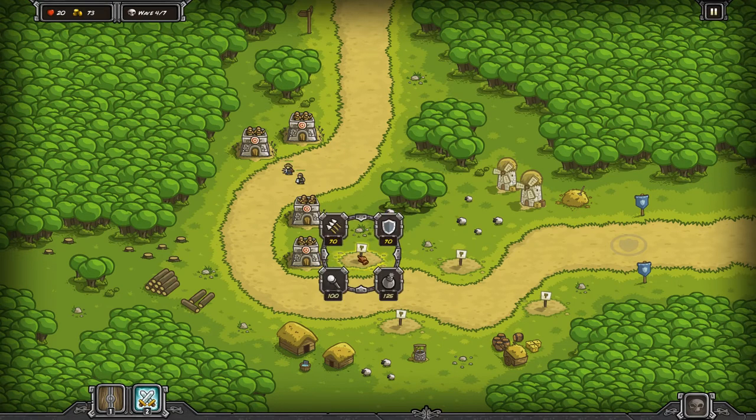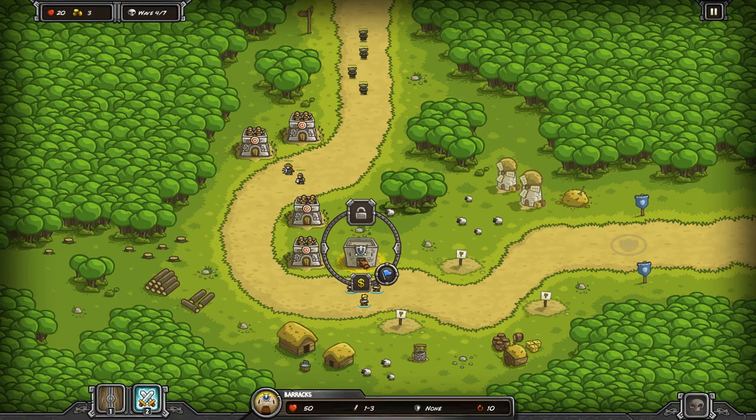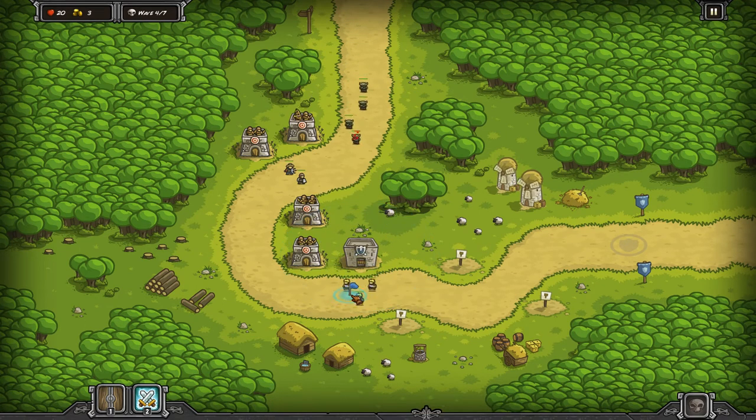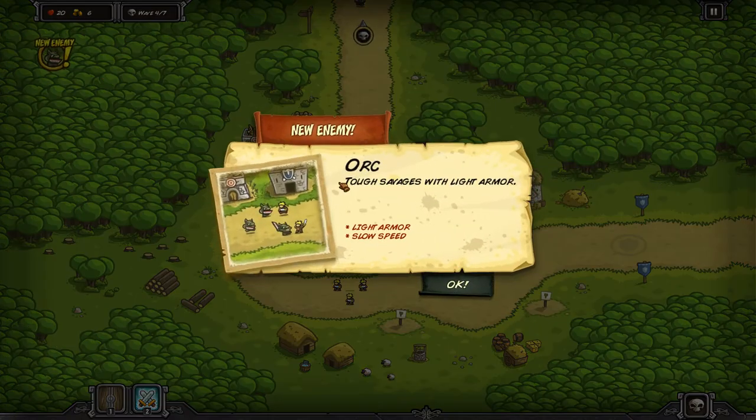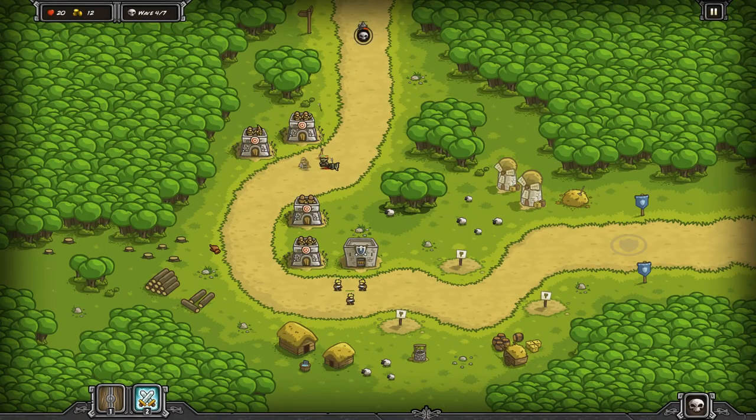Dobra, co mogę wybudować? Mamy tutaj rycerzy - możemy ich ustawić. Mamy nowych przeciwników - tym razem ork, coś bardziej silniejszego. Dużo trzeba wpakować w niego, żeby w końcu padł.